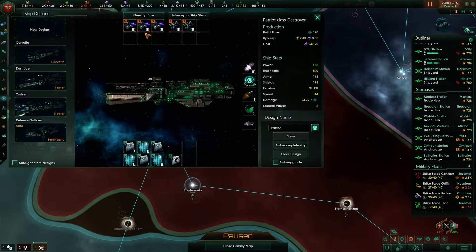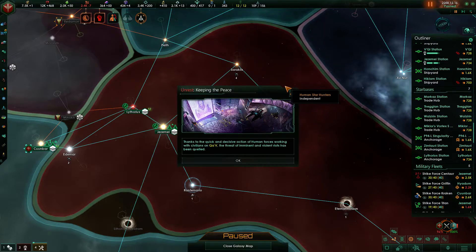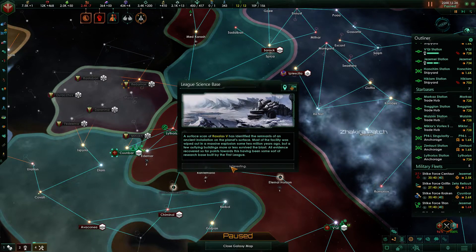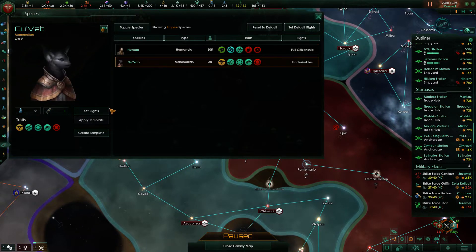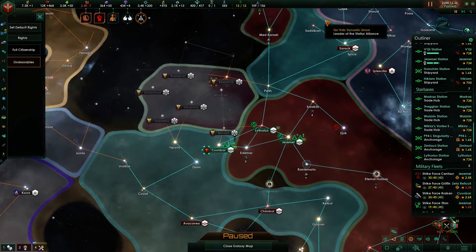Makes our ships more durable by allowing them to regenerate on their own. The design is currently being built, so I need to come back later. The Gavardians aliens are not enjoying their new masters.